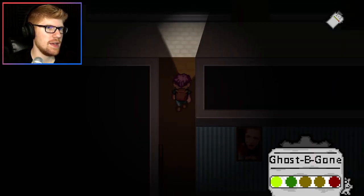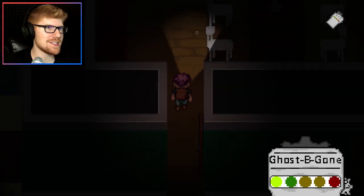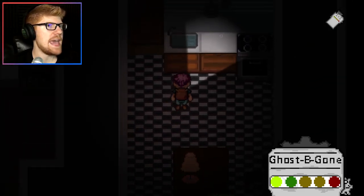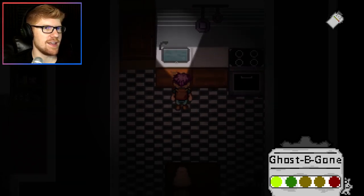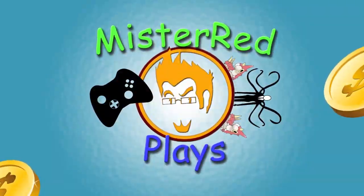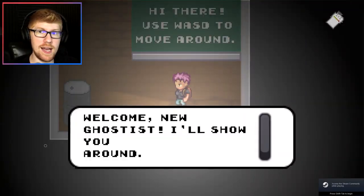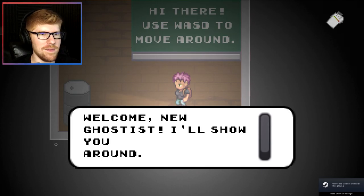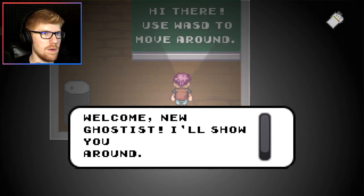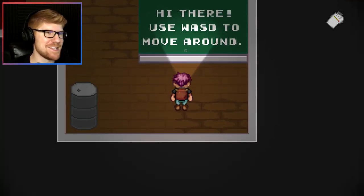Hello? Ghost? Are you about? Are you having a laugh? Ghost, are you taking the piss? You gotta empty that sink, it's gonna get moldy. Welcome new ghostists, I'll show you around. Hello and welcome! Whoa. Use WASD to move around. Okay, I will. Oh, you have to hit space first.